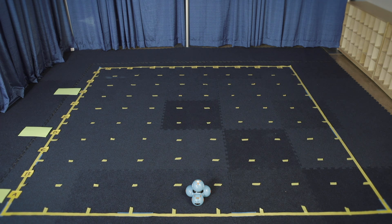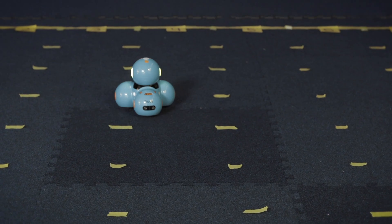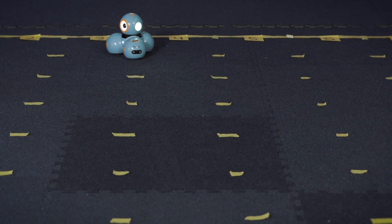Make Dash start at row A. Choose or record a sound that Dash makes when a rocket stage is ignited. Program Dash to move forward, igniting the first stage at A, the second at D, and the third at G. Then Dash must enter row I to complete the mission.